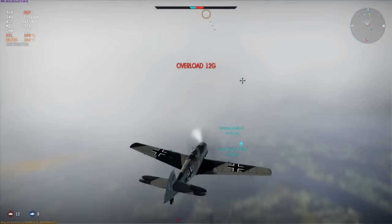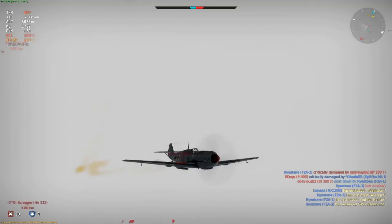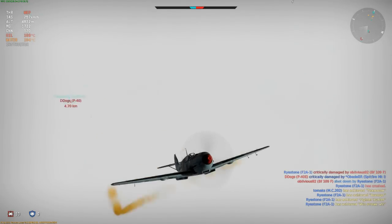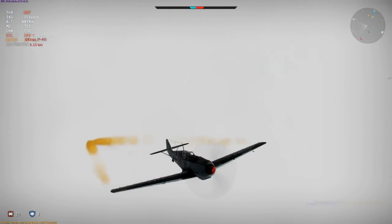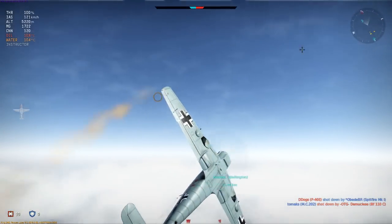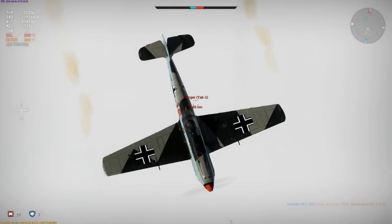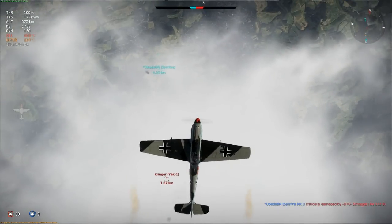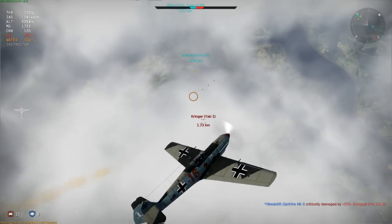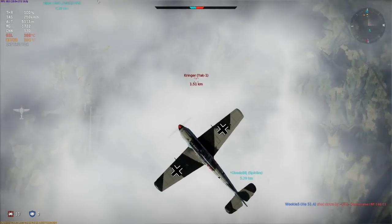He goes into a Split-S earlier this time and I have to abort and climb once again, which means more WEP abuse of my overheating engine. You can see he was following me once more. At the top of the climb the damage indicator pops up with a pink engine — the writing's on the wall now. I need the kill quickly, else I'll be coasting back to base with a dead engine and helpless to stop him from picking me off. The first thing I do is deactivate the smoke as it's probably helping him to track my position through the clouds. Once again though, I'm stalking him from 1500m above, waiting for his next move as my engine turns a darker shade of pink.